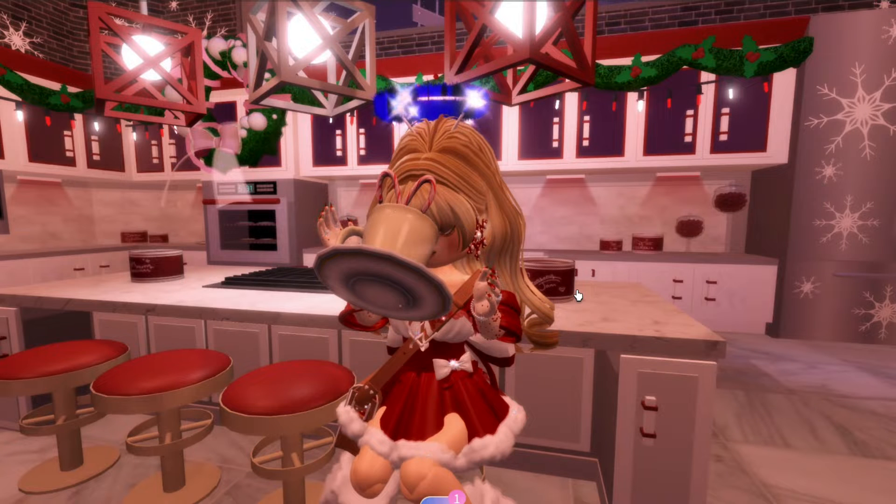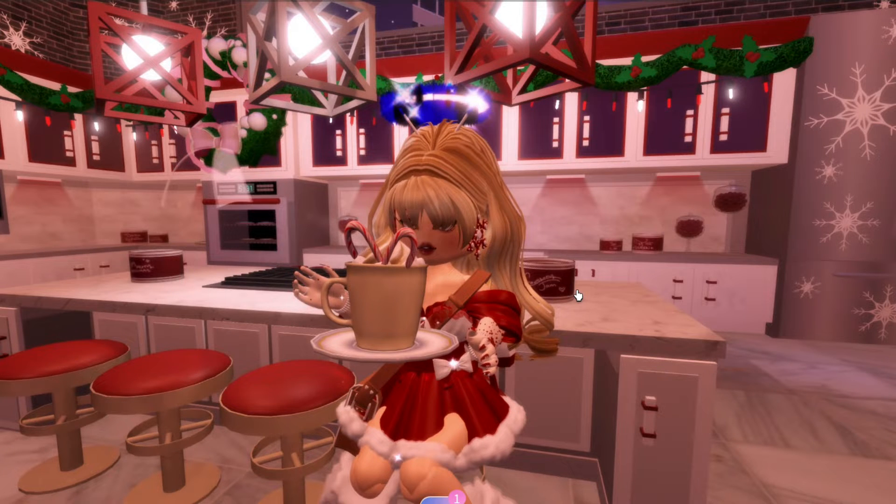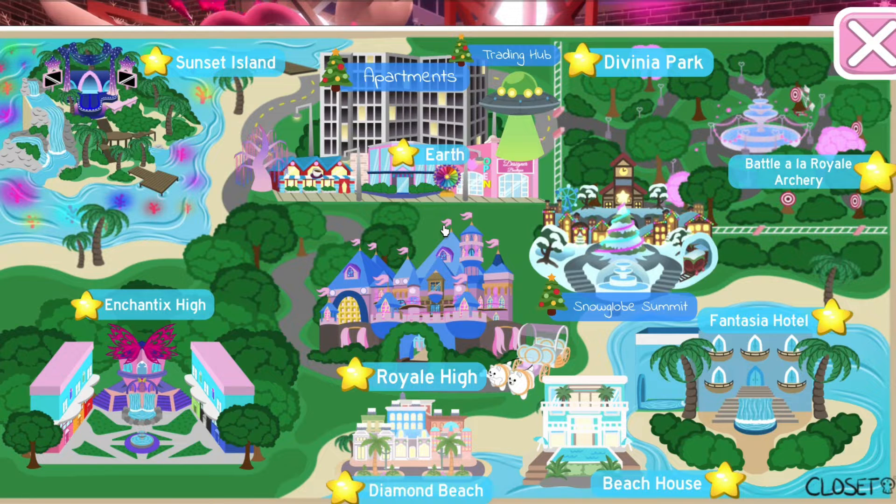So with the winter update, there are no new sets as of yet, but hopefully there will be one soon in the future. As for the maps, the apartment is decorated, the trading hub is decorated, and Snow Club Summit is out.